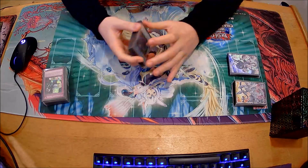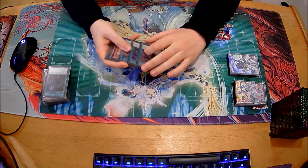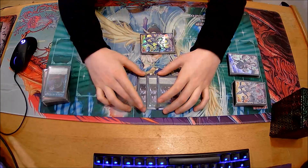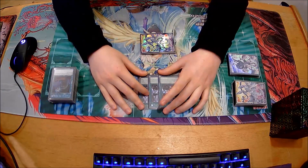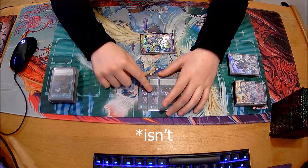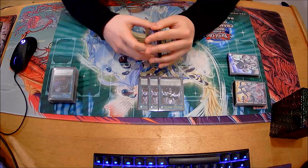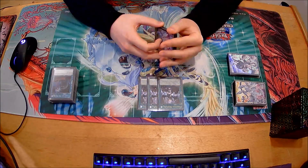Called By is three. Droplet - this was to do with the Drytron matchup. The only way you win game one is if you open Droplet and a hand trap. Usually one hand trap is enough to stop them, but sometimes even two isn't enough to stop them. Droplet is also just one of the best going-second cards in the deck.